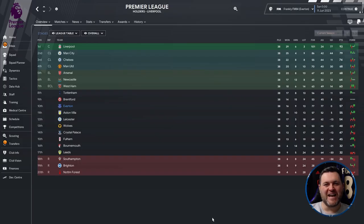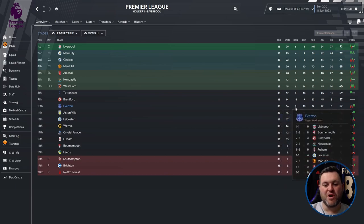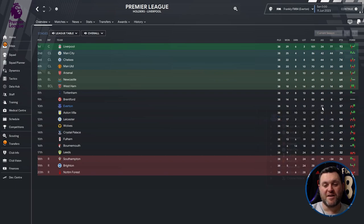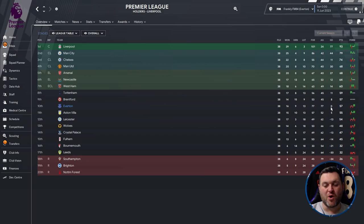The first team in the tactic tester is Everton, in the Premier League. They finished 10th. Breaking down their 38-game season: they won 16, drew 9, lost 13. They scored 77 goals and conceded 77, giving a goal difference of 0, finishing on 57 points in 10th place.